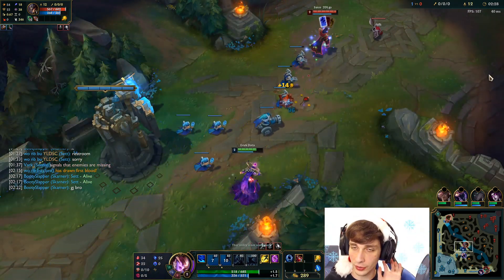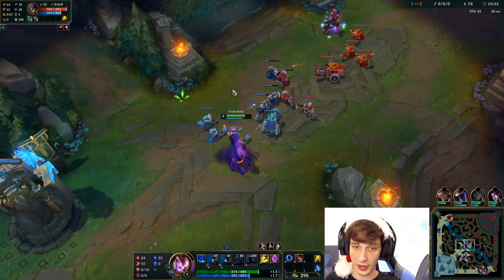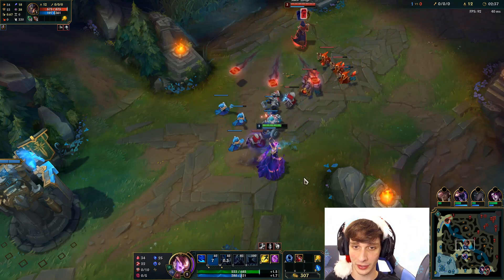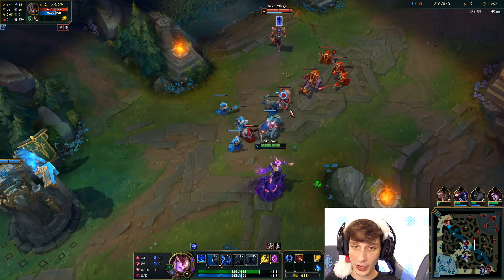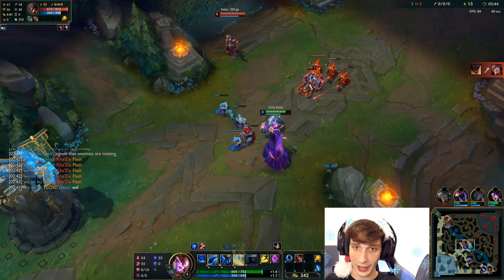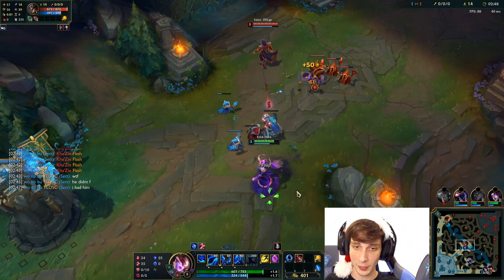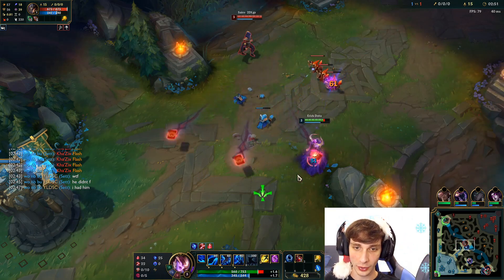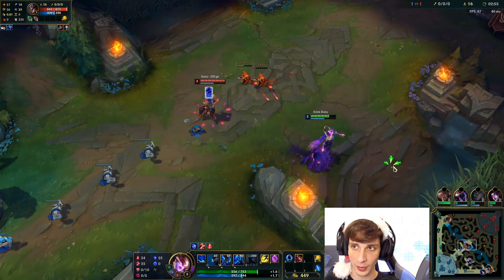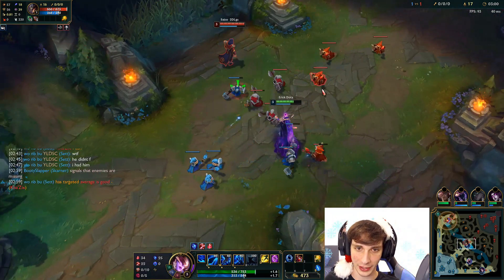I need to push the wave in when I need priority. Priority is your ability to rotate to a play faster relative to the enemy laner. What I want priority for in this lane is when Scuttlecrab's spawning — if I can push the wave in and rotate to a Scuttlecrab play before Twisted Fate, it would make the difference between winning and losing. Scuttlecrab spawns at around 3 minutes 15 seconds, so I'm going to start shoving in the wave now.